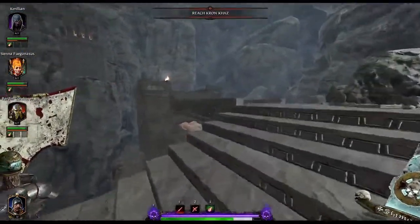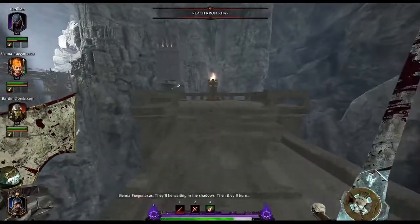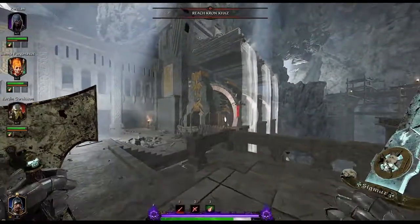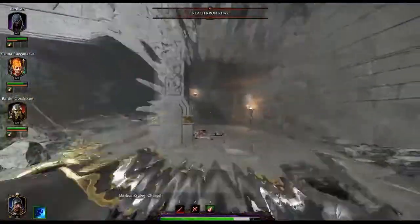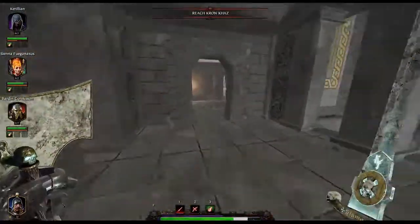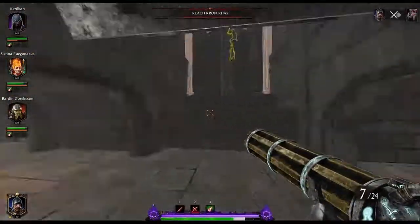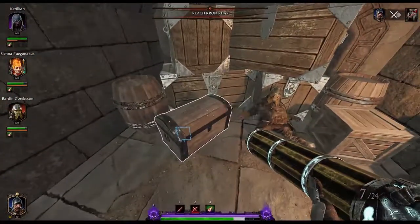Later on in the map, when you reach the point where you have to pull the lever to open up the water wheels, go and grab that, as it's a prerequisite for the next grim. And once this has popped open, you'll run back upstairs and into the second room that you've already passed through. Down here, with the wheel pulled away, the grim will be revealed on your left in this chest.